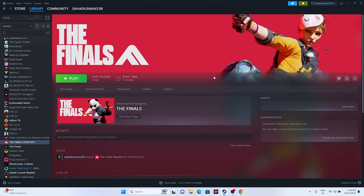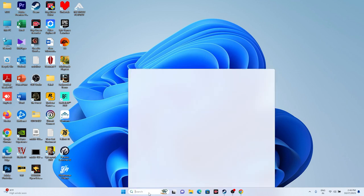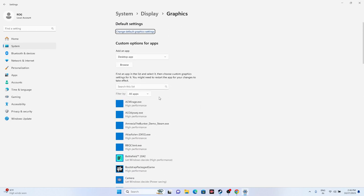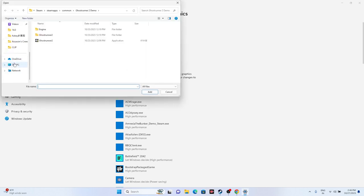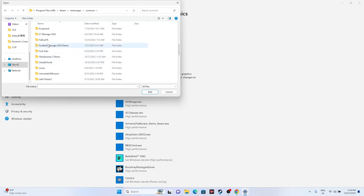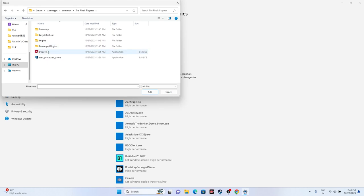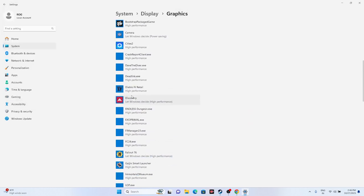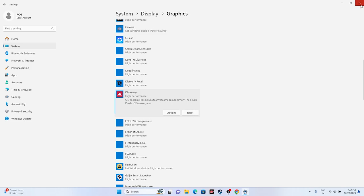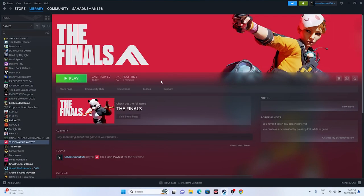Next, dedicate a graphics card to the game. Search for Graphics Settings, scroll down, and add the game. Click Browse and navigate to Local Disk C > Program Files (x86) > Steam > steamapps > common > The Finals Playtest, select it, and click Add. Once added, select the game and click Options. By default it is set to 'Let Windows decide' — change this to 'High Performance' and click Save. Close everything and try launching the game.